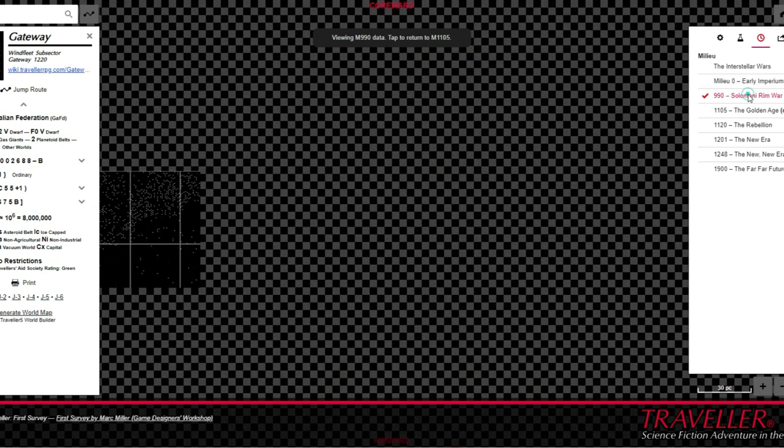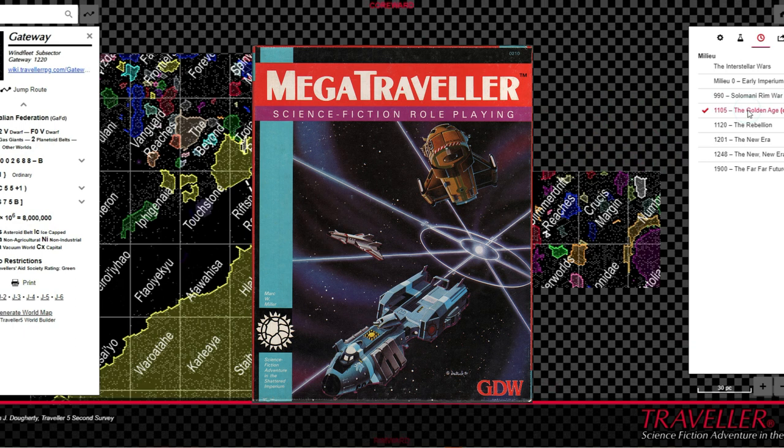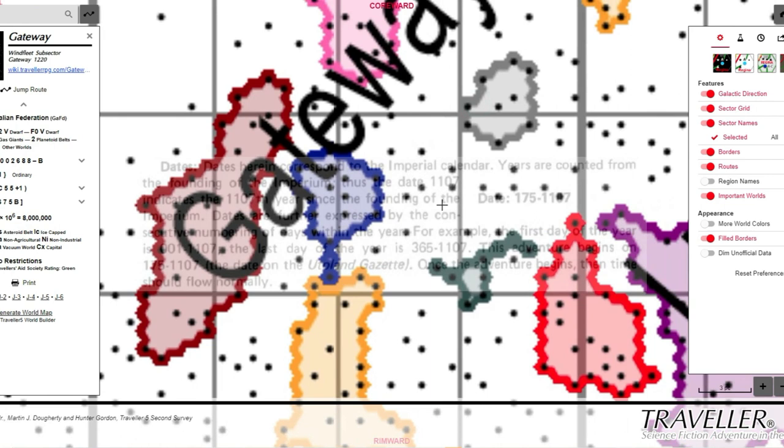As Traveller progressed, more information was set down about its rapidly becoming default setting. By the time the game's second edition, MegaTraveller, arrived, most of the core systems were falling back to the Imperium default as Traveller's role as a generic science fiction game took more of a backseat, in favour of it being the science fiction game depicting the Imperium and charted space.